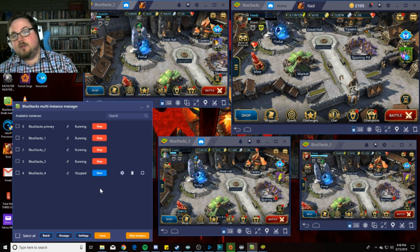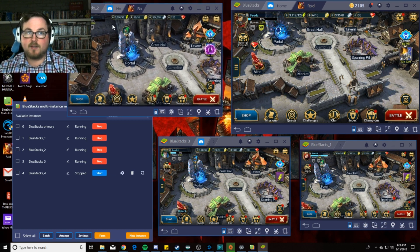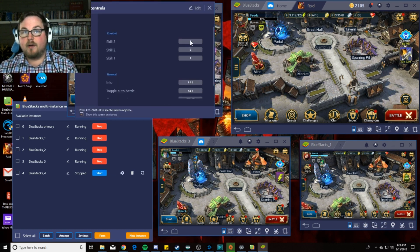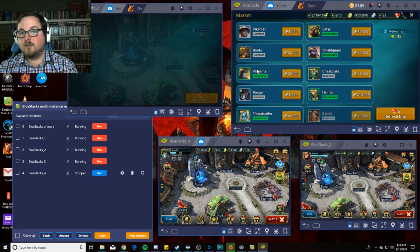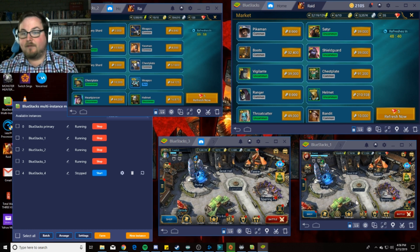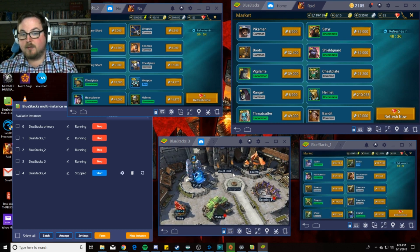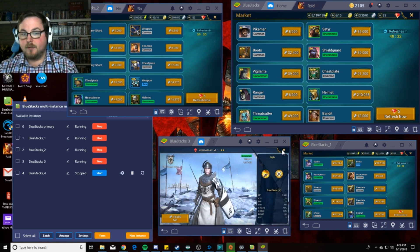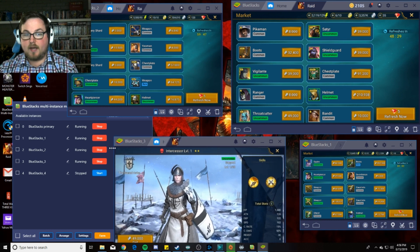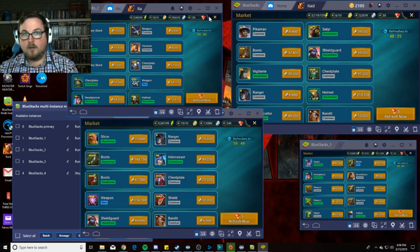The Multi-Instance Manager is really good because it allows a lot of functionality. For example, if I want to modify BlueStacks 2, I could change the keyboard layout so I can operate different instances without any issues. As you can see, pretty quick load times for all the games. I'm going to show you a side-by-side combat comparison so you can get an idea of what it looks like.